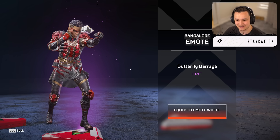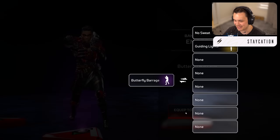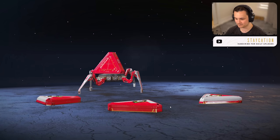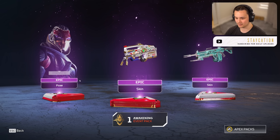No way — they gave Bangalore the Butterfly Barrage emote! Imagine: we just unlocked the Newcastle sparring emote earlier, and now imagine a Bangalore and Newcastle sparring with each other in game. I know Fortnite does interactive emotes — this is like Apex's first interactive emote. It's like they were made for each other. That's really cool, I like that.